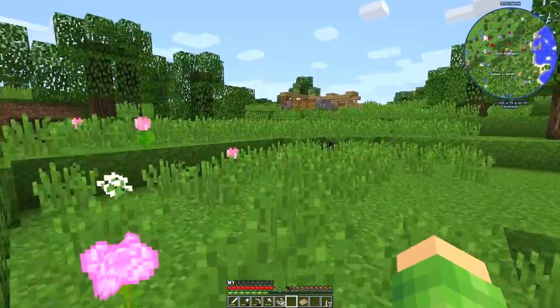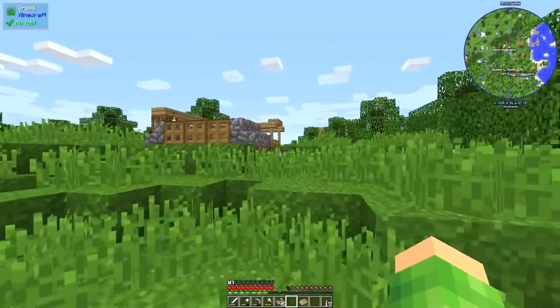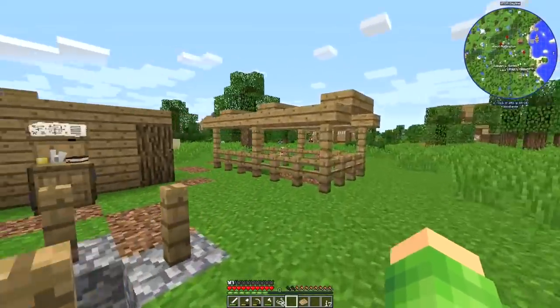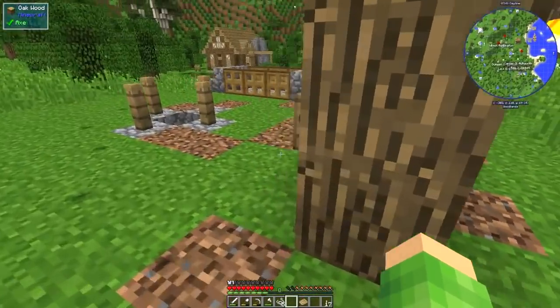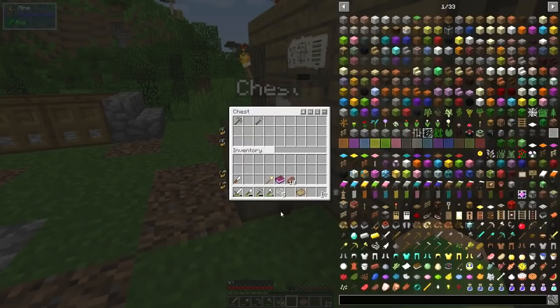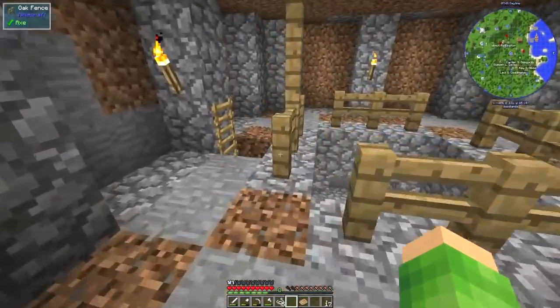Let's go see if the mine has got anything going on. Let's check if they brought anything up into the chest. Just a pickaxe and a shovel in there. Let's go and find the miner, see where they are.